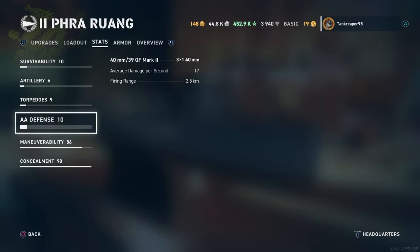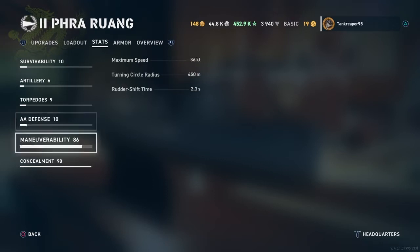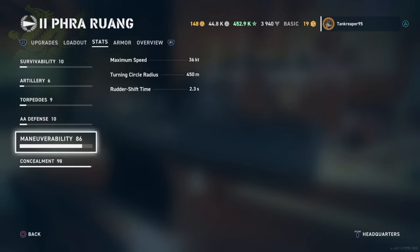For AA, the 40mm QF Mark 2 — you get three of these with average damage per second of 17, front range of 2.5 kilometers. The max speed of the ship is 36 knots, turning circle radius is 450 meters, and rudder shift time is 2.3 seconds.